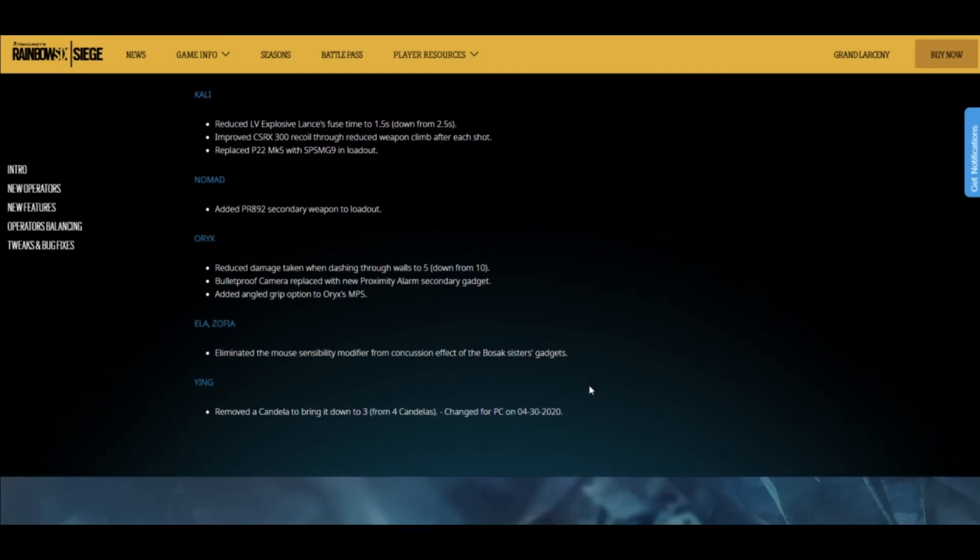Moving on to Oryx — they reduced the damage taken when dashing through walls to 5, down from 10. I like this a lot; I'll be able to go through walls a lot more without worrying about my health dropping. They probably saw that no one was going through walls because they didn't want to take 10 damage — that's like three or four bullets — so it's a good fix.